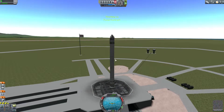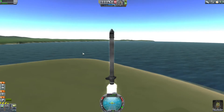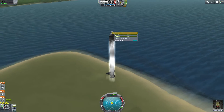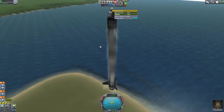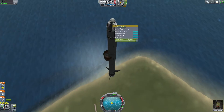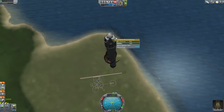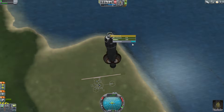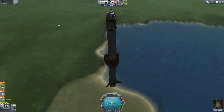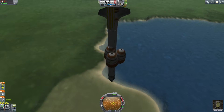This is basically the SS — the wishful thinking, I don't know what you'd call a ship. I really just want to go up a bit, and then once it's safe to deploy these — deploy, deploy, deploy, deploy, deploy. This is probably super rough on the parachutes.